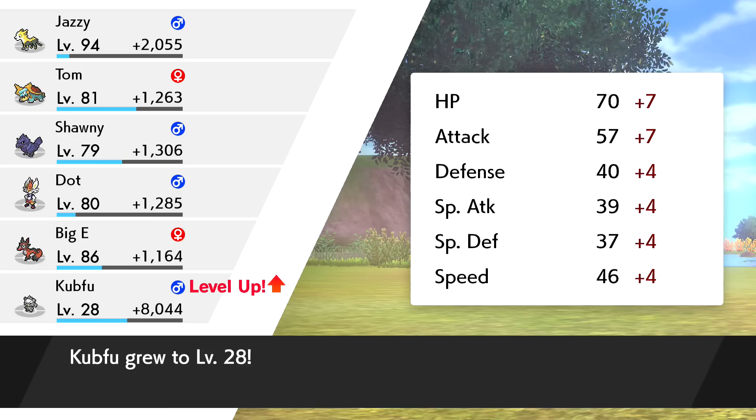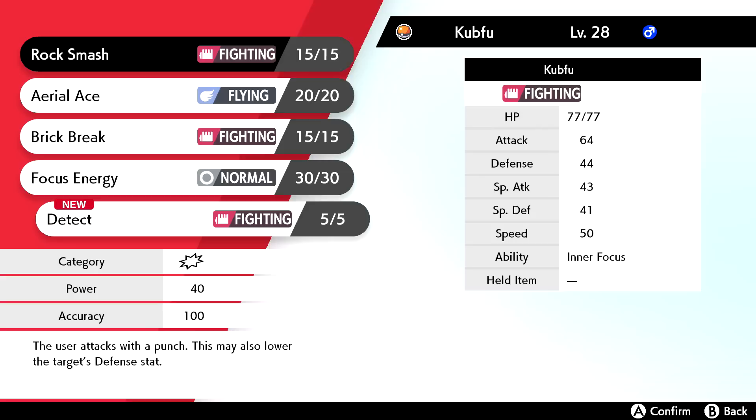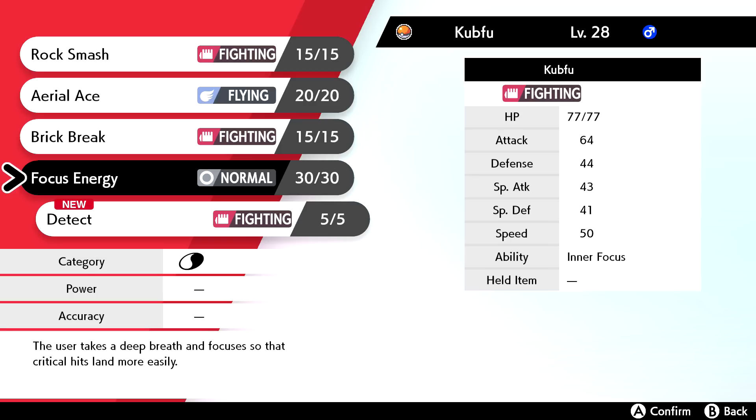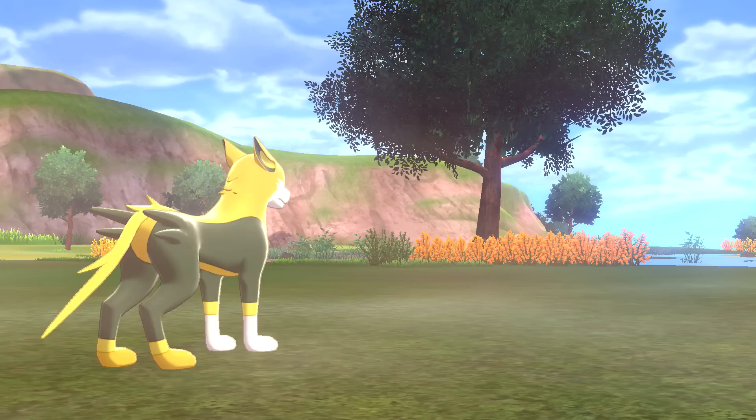Kubfu wants to learn Detect - he's learned so many moves, it's crazy. Detect is a Fighting-type move that enables the user to protect itself from all attacks, though its chance of failing rises if used in succession. I think over Focus Energy, I'll go with Detect. We have a good defensive option now.